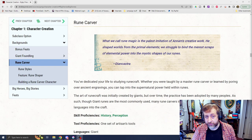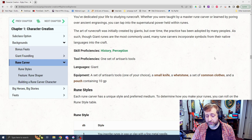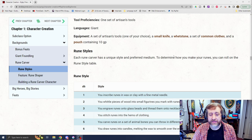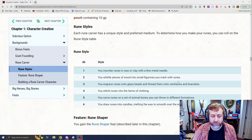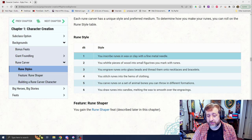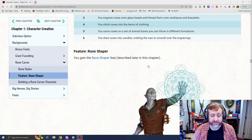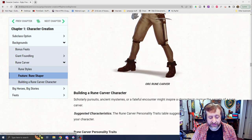The other one is Rune Carver. This is someone who's tapping into the unique runic magic style of the Giants. It's History and Perception for skill proficiencies, a set of artisan's tools, and the Giant language. You get that artisan's tool set as part of your equipment, a small knife, a whetstone, a set of common clothes, and a pouch with ten gold pieces. There are D6 rune styles — you inscribe runes in wax or clay with a fine metal needle, or you stitch them into the hems of clothing, things like that. And you'll get the Rune Shaper feat, which we'll cover when we get to the feats.